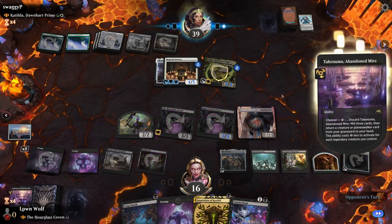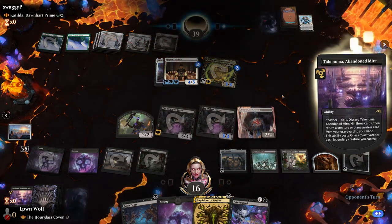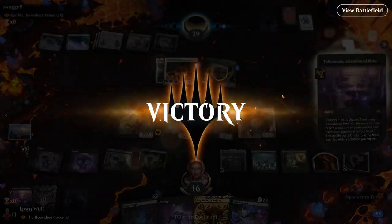If I get back a Liliana, I'm not sure what they can really do here. Liliana minus — they sac two, we sac two. And that's a game.